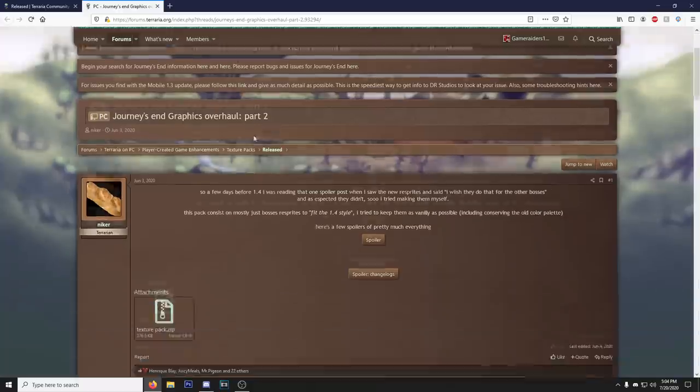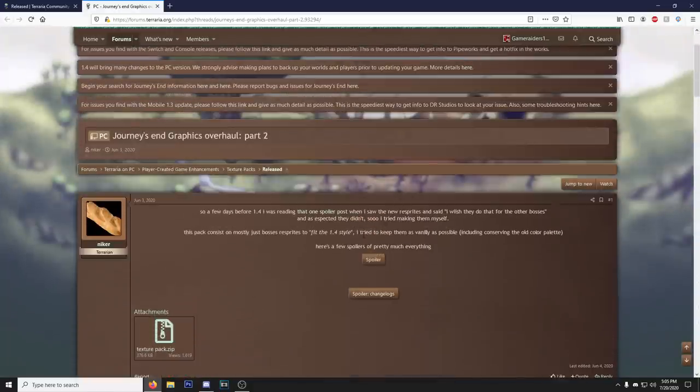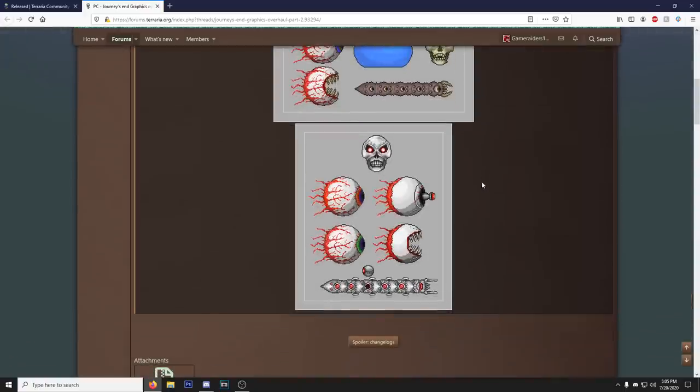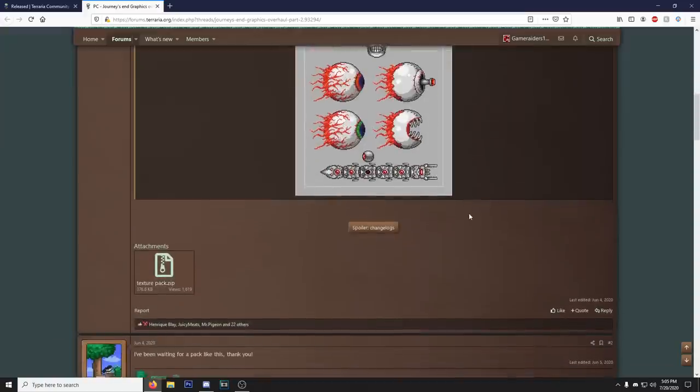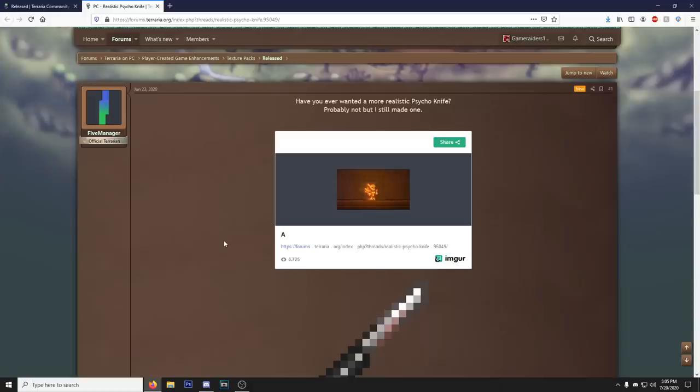We got a Journey's End graphic overhaul part two - don't know where part one is, but let's check out part two. The textures here are a little bit more high definition. This might be one of the ones we have to check out in game because this is kind of fire, so I'm gonna download this one. We'll probably check out the in-game ones like halfway through this video - just gonna check out everything first, choose which ones to test in game.